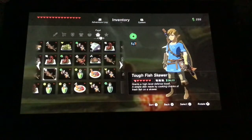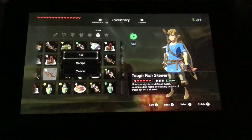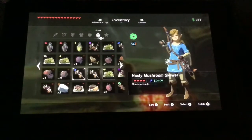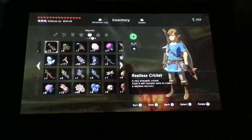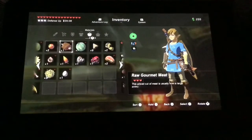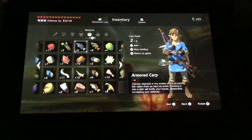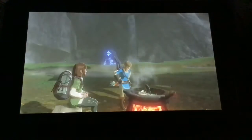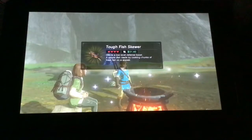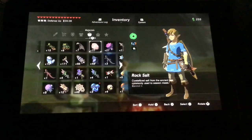The fourth thing I'm going to teach you how to make is tough fish skewers. These tough fish skewers protect you by triple. To make these, the most common ingredient is armored carp. So you can just hold the armored carp and cook it. Voila, tough fish skewers. The more armored carp you put in, the better.